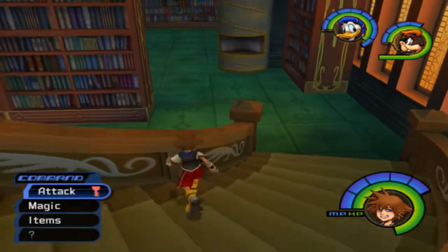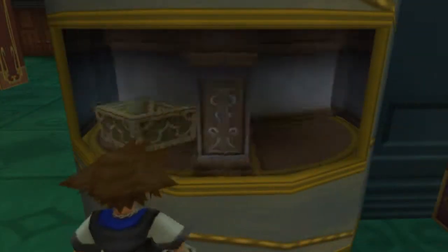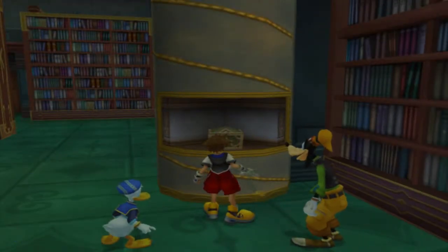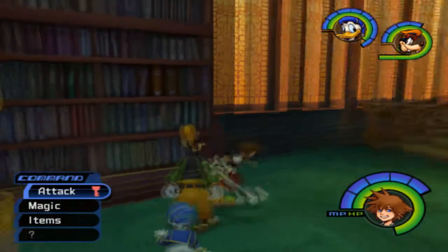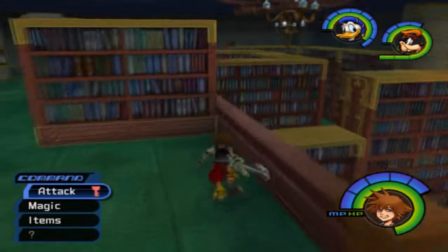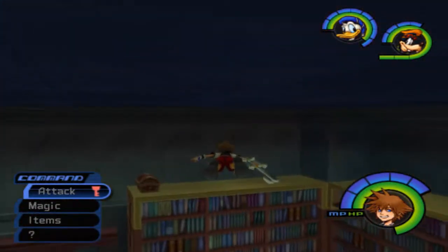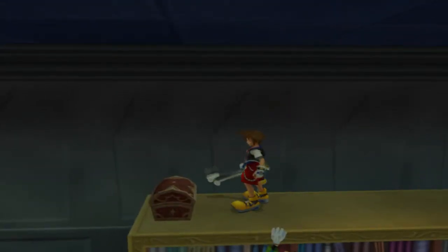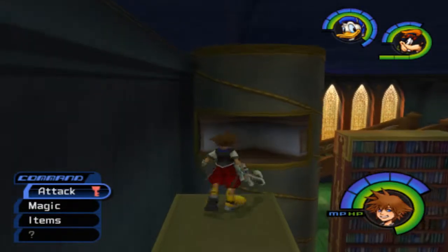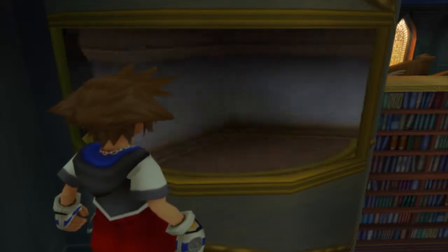Oh wait, there's another one — spinny things here. I think there's a book on this one. No, just another chest. That might — yeah, there we go. Open this up, get an Elixir. Got to find the rest of the books though, got to find the other green one. I think it's in that chest. Nope. And it's over here. That's another chest that I can't reach.